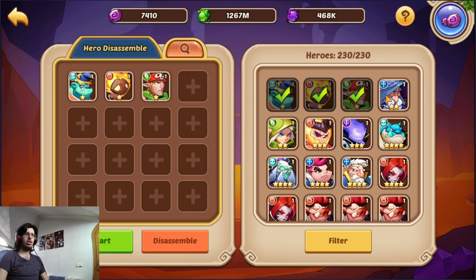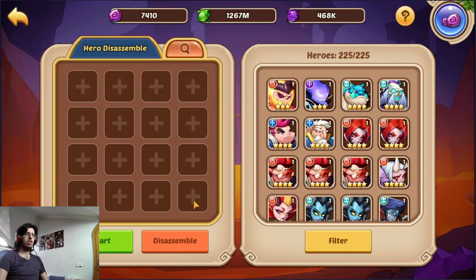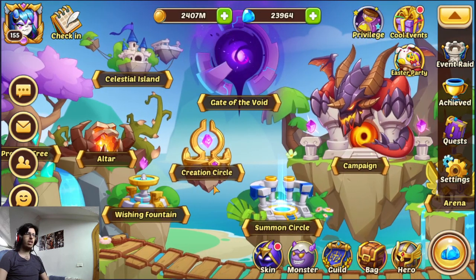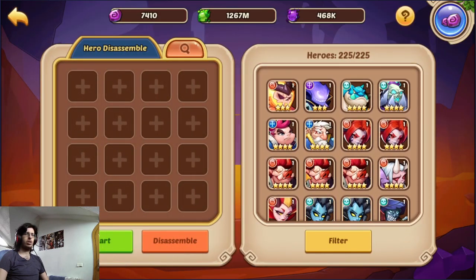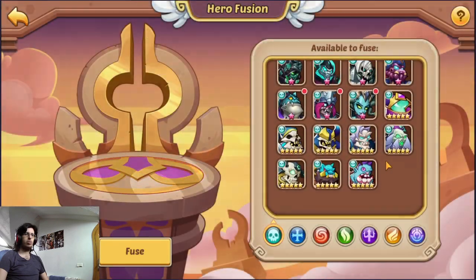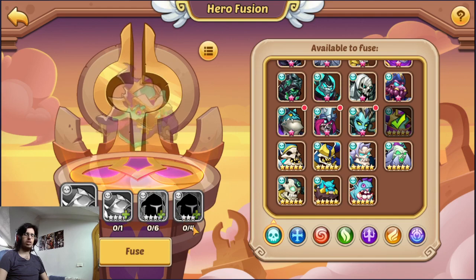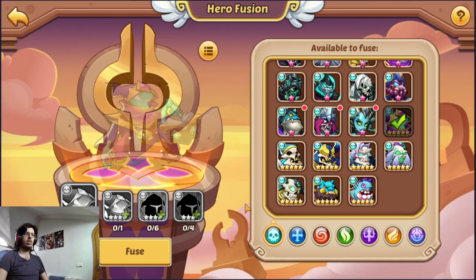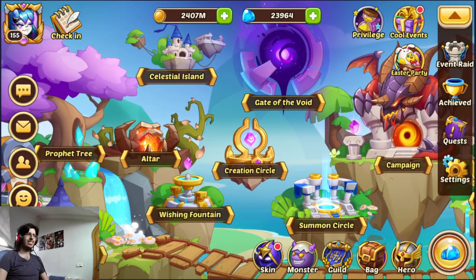So you want to altar 1 and 2 stars. They are only useful for something — I will show you a little bit later. With 3 stars and 4 stars you usually don't want to altar them, because by fusing them together — these are 4 stars and some 3 stars as you can see — you can get a 5 star hero that way. And that's a very good thing. So yeah, that's number 10.